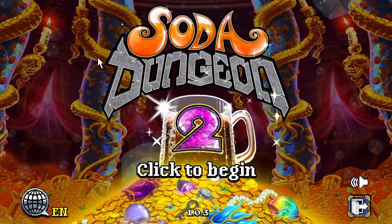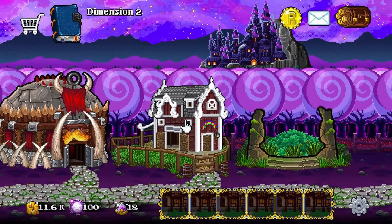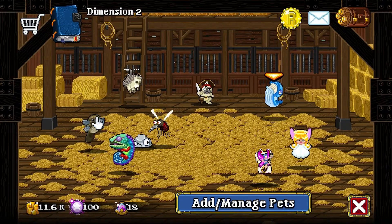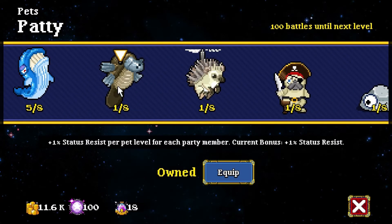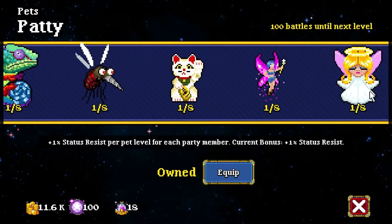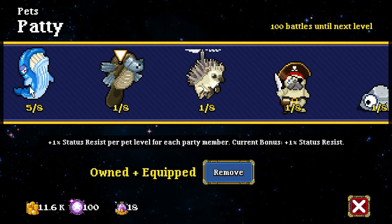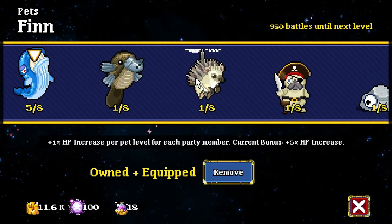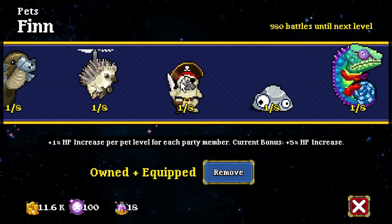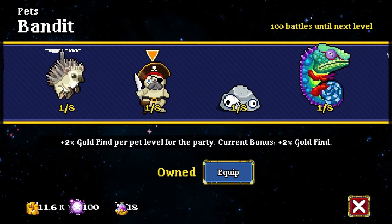First point of order for the second part of dimension 2: I decided to support the developers by buying all the pets and 100 caps. Unfortunately I was disappointed because I realized I could only equip one pet at a time - something I should have researched before. But I have them all, so we can take a look. This one has status resist and damage reflection, and then we have gold find, which is pretty good - it's gonna bring you to 16%. I'm gonna equip him right now.